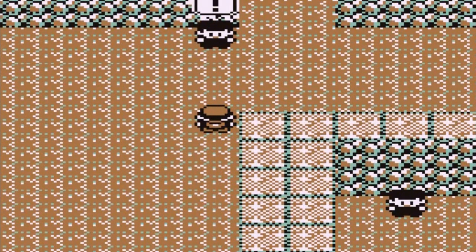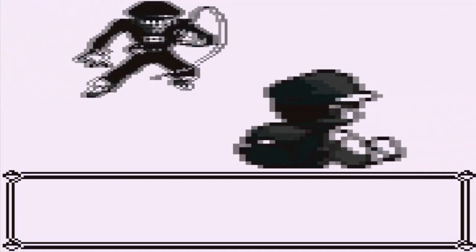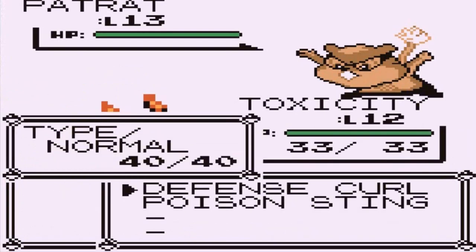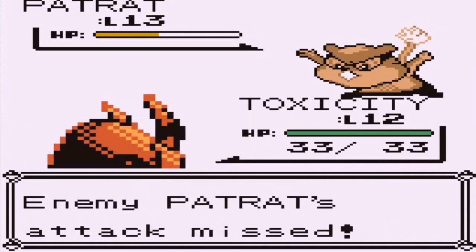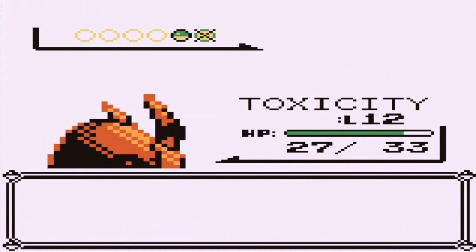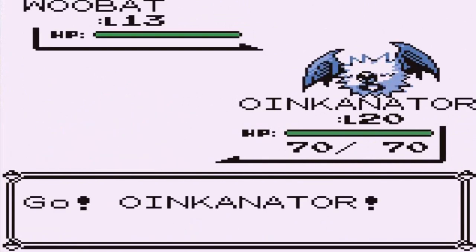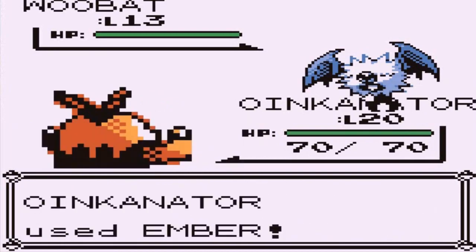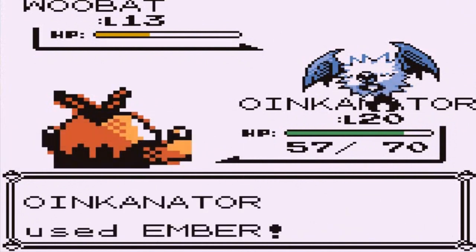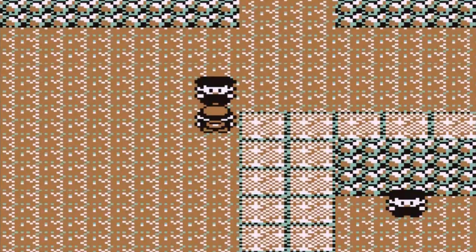Here we have another Team Rocket member — Team Rocket will find the fossils and revive and sell them for cash. Going up against a Team Rocket member with a Patrat going up against Toxicity. Defense Curl — and it missed. That's a pretty boring battle that we just speed through. Here he comes with a Woobat and I am not going to take my chances — let's go straight to Oinkinator. Ember Attack for the win. Woobat being Woobat hits me pretty hard, so here we go with Ember Attack again — Woobat defeated! We defeated another Team Rocket member.